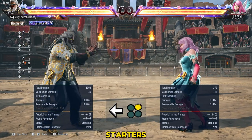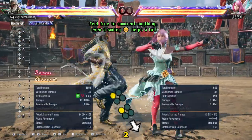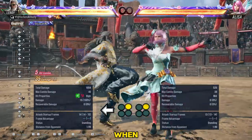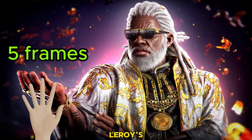For starters, if you are going to do Leroy's parry, try using back 2-2 always, as it includes the reversal move when you successfully parried the enemy's attack. Leroy's parry activates after 5 frames.